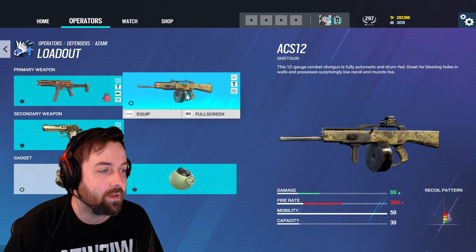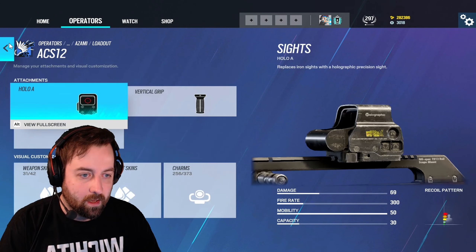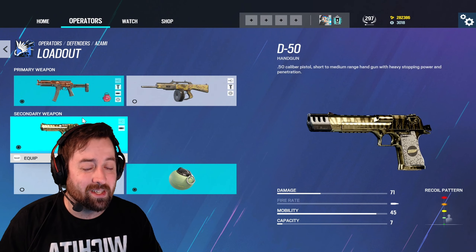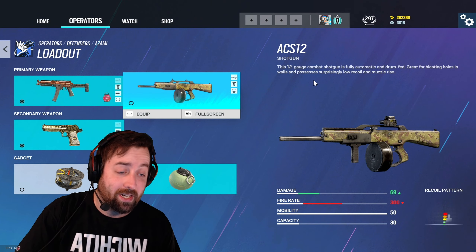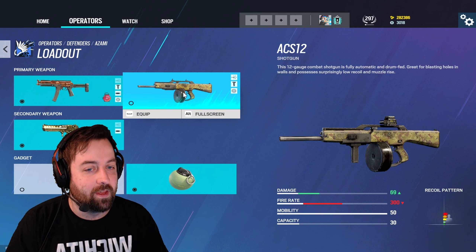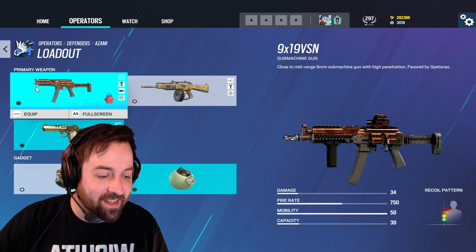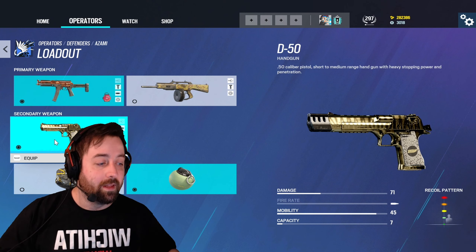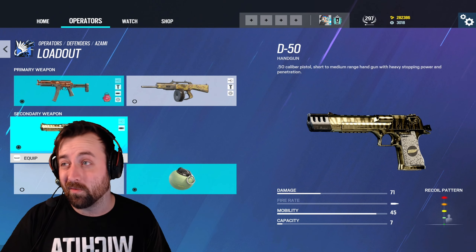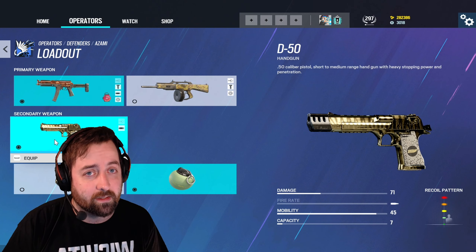Then you have the S12, which is a slug shotgun — it only has a 1x scope. If you needed to make rotates you can do it with this, but you have the Deagle as your backup so I don't think that's really a good idea. I think the 9x19 SMG is probably a better go-to. The Deagle is a good sidearm — every time you bring a pistol out it's usually a hectic firefight, so just aim low. It does 71 damage.